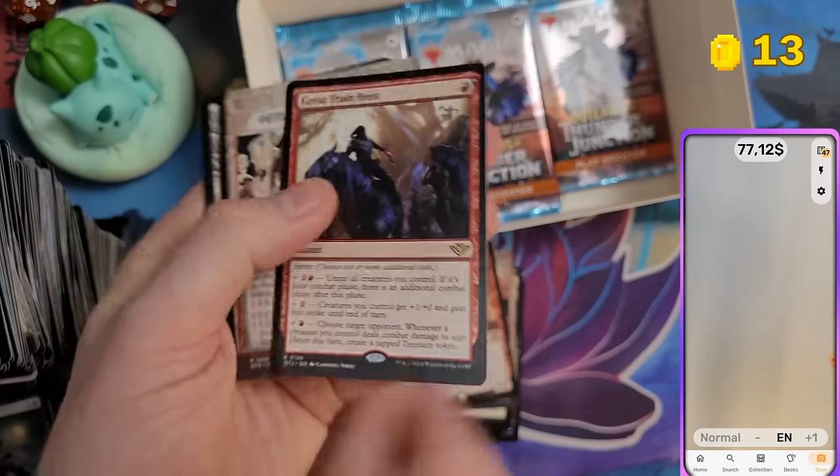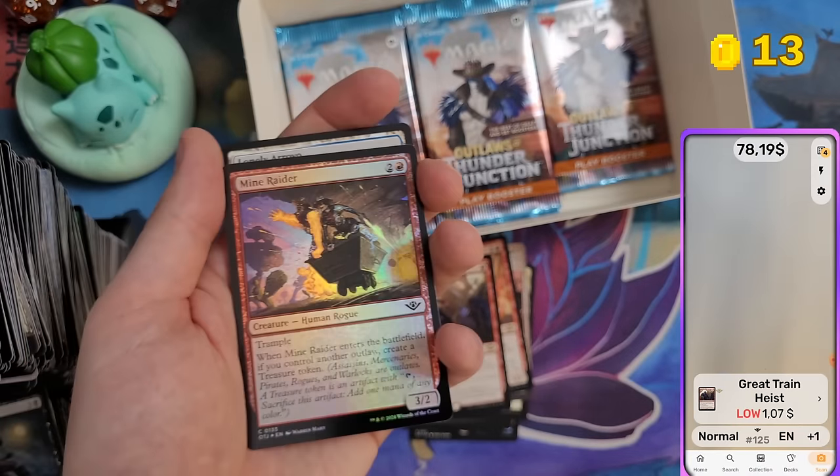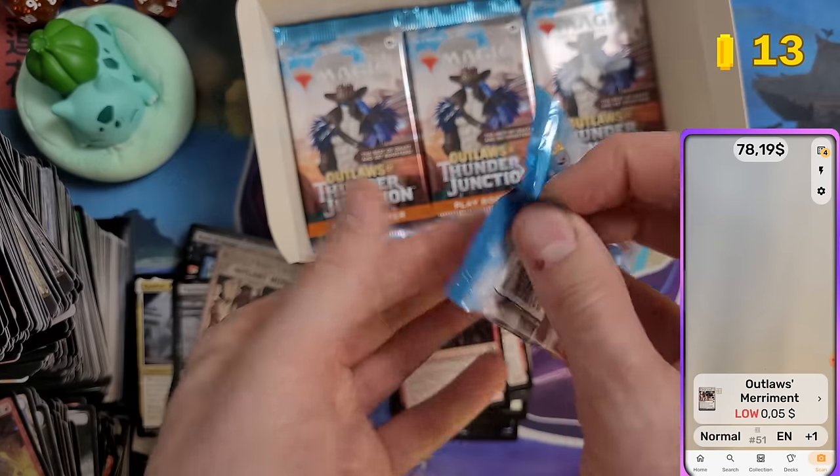Great Train Heist — and Outlaws — a dollar for that card. Five cents for another. Nothing else. Come on, let's get a Mana Drain at least.